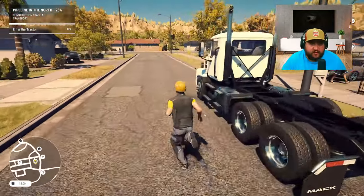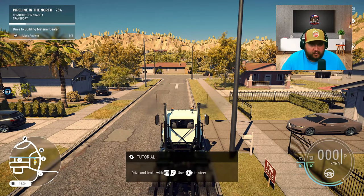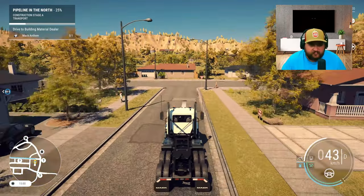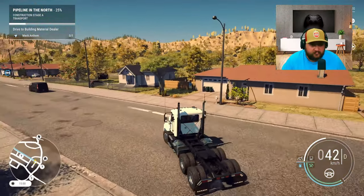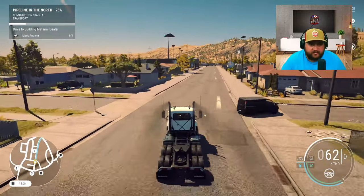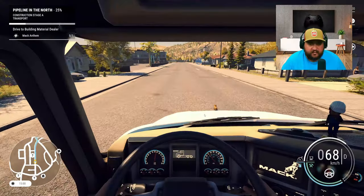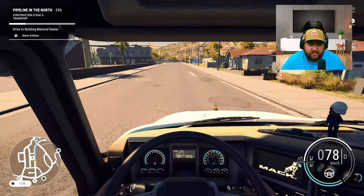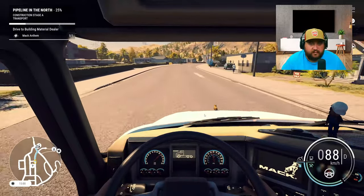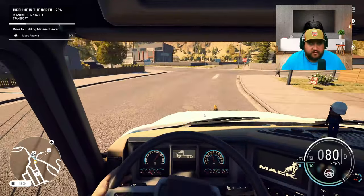So this wants us to get into the truck and drive. Driving seems pretty smooth. Let's see what the inside view looks like - inside view looks pretty good too. At least we didn't have to drive very far, that's a plus.